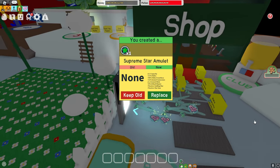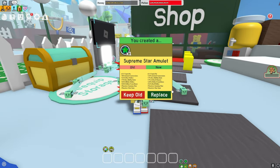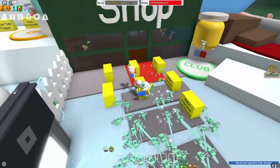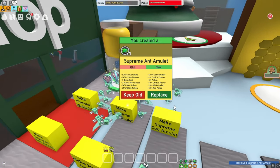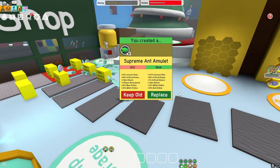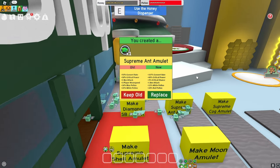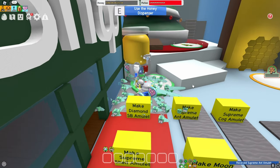Next up we have the supreme star amulet, which we want star saw and obviously some extra attack with it. This is a great amulet — it has plus 7% bee ability rate and also plus 7% critical chance, which beats Yarex's by plus 1%. Next I have my moon amulet, which really does not matter at all. I'm aiming to get bee attack with critical chance and also critical power. I think this is the exact same one Yarex got: plus 48% critical power, plus 3% critical chance, and plus 1 bee attack, which is pretty much the best I think I can get. I've been trying this for about 5 minutes.